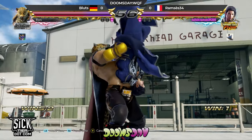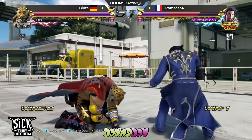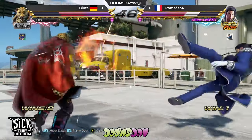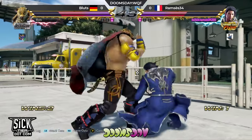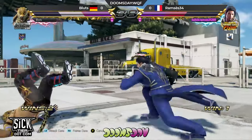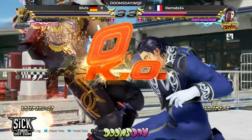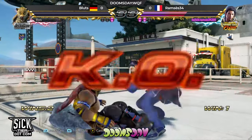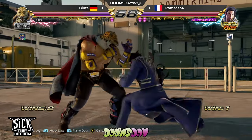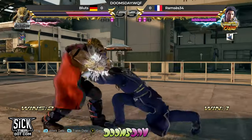Back one. Looked like you went for a giant swing buff — messed it up. When you mess up, you get this throw. Catch him with a hole in the puddle, avoiding the puddle. Big wall splat too. Get the blue stuff, push him to the wall. Back one with the re-wall splat. Two rounds to one. Blut's not looking good here — he had that one really big round where he just kind of did king shit the whole round.